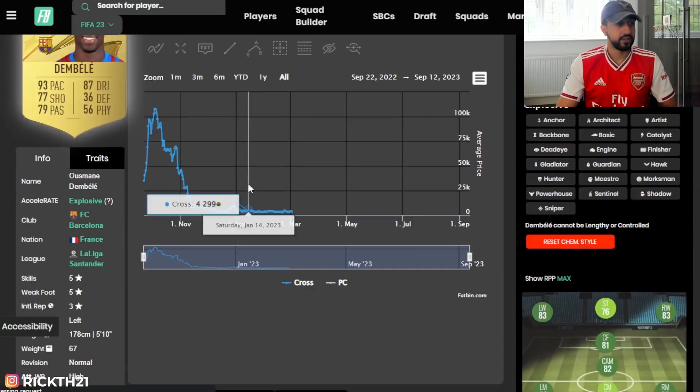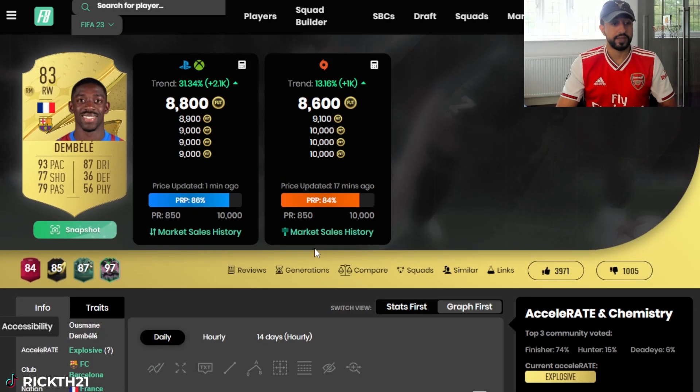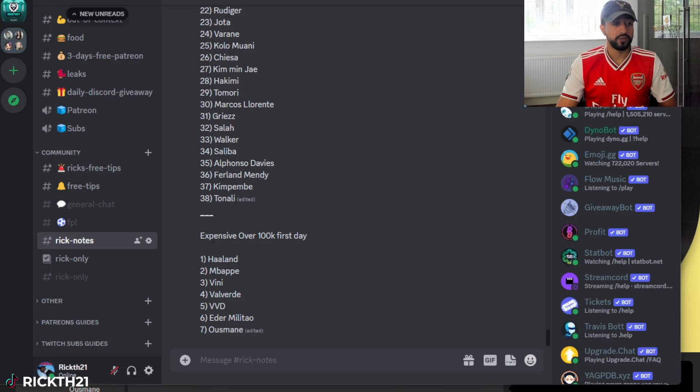Ousmane went from 35k all the way to 107k last year. Five-star five-star pays the bills especially at the start of the year — the pros love it.